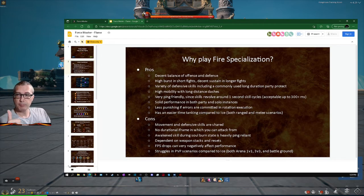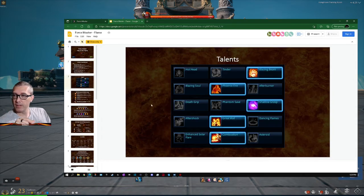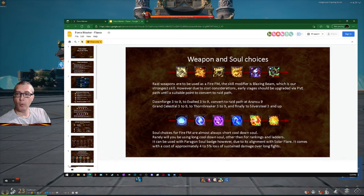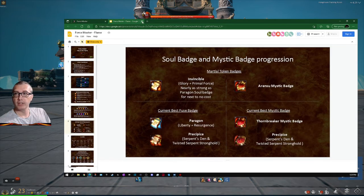So the Fire build pros: high mobility, you can do it with pretty bad ping, and if you mess up your rotation it's not too crazy about dropping your DPS. So simple mode works great. Moving on down it tells you what skills to use, how to put in your points. Read it over.